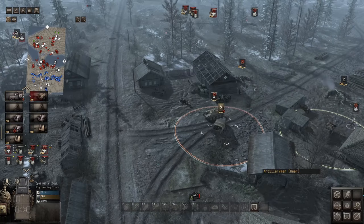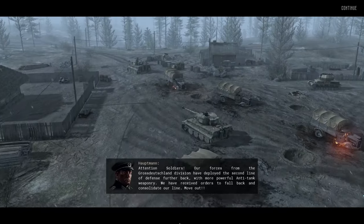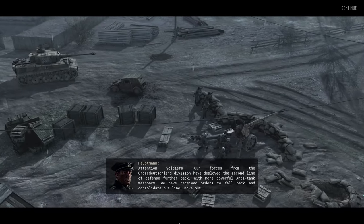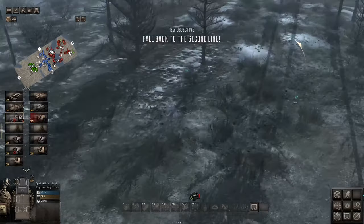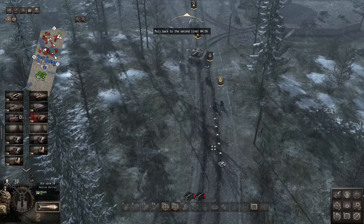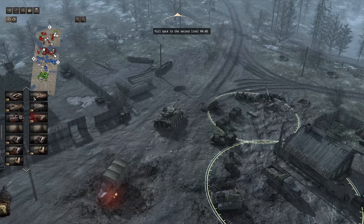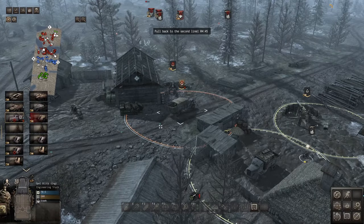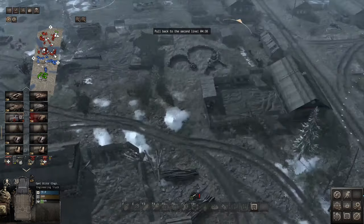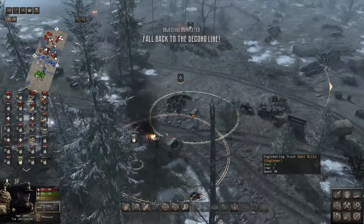We'll pull some of our defenses back. Our forces from the Großdeutschland division have deployed a second line of defense. Now we've got Tiger tanks and a couple of other 88 guns — I think those are Pak 43s. Now it's time to get out of there. Let's pull back what we can, get resupplied, and pull back whatever AT we can find. Unfortunately hitting one of our trucks here.